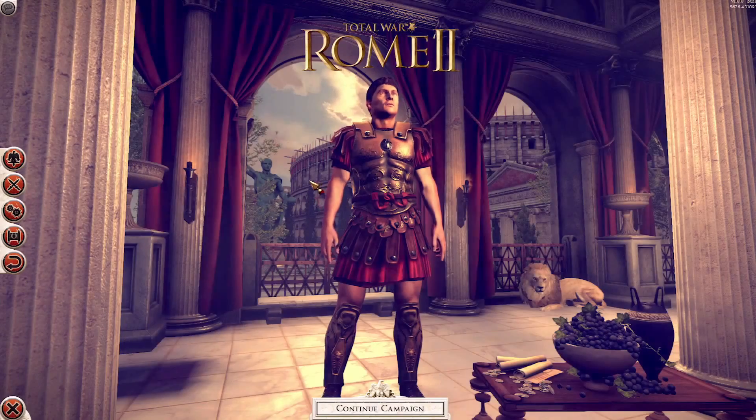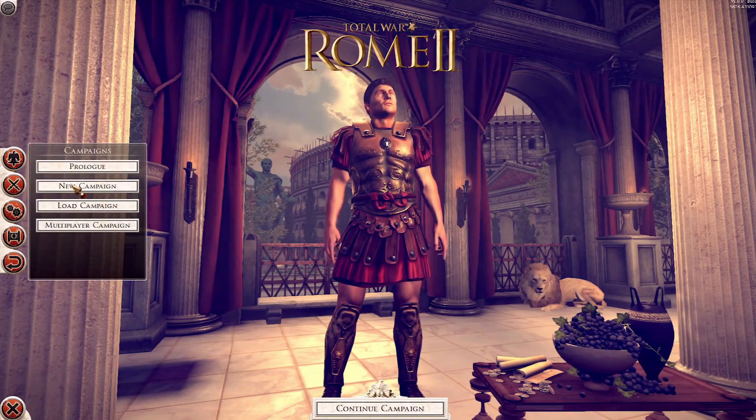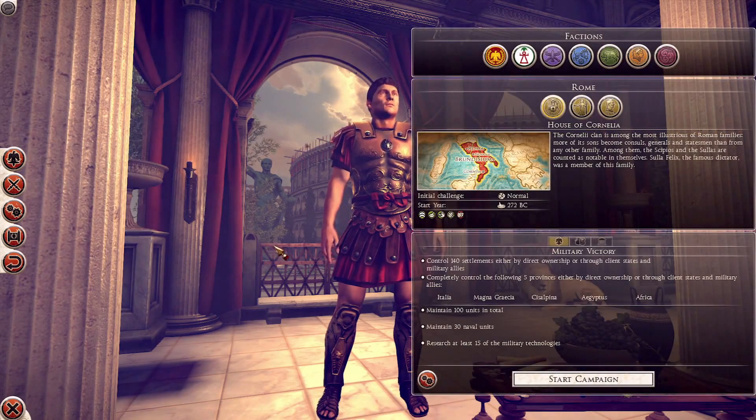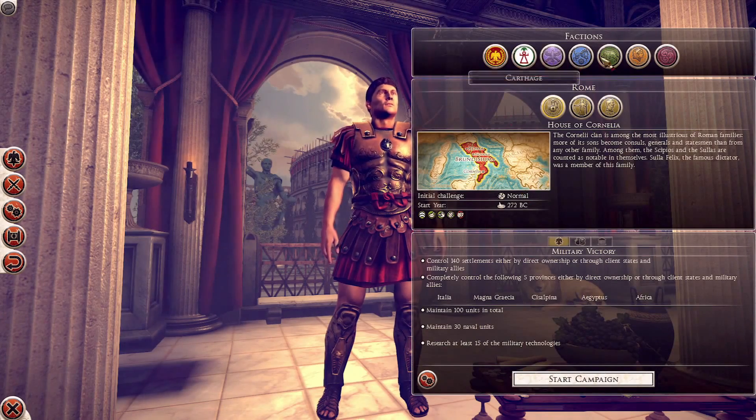Do you want to walk me through what we're gonna see today? Well, we're gonna begin by showing you the front end and introducing the factions we've been revealing over the past while. This is the front end at the moment — may change a little before we release, but you get the idea. We have our major faction groups up top here. In this case we have Rome selected.